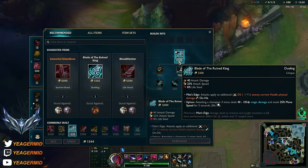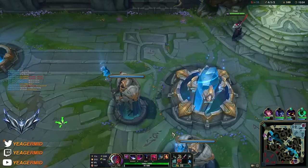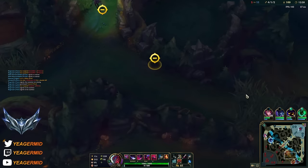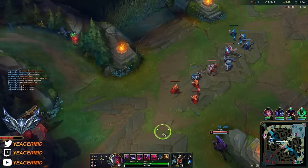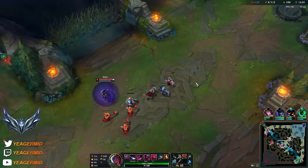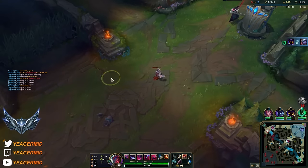Now we can buy the first item. As I said previously, this is something I like to buy against those fighter heavy type of compositions. So if they have a melee heavy comp and they're pretty tanky, then this actually gives you a strong spike because you'll be able to abuse it a lot compared to ranged champs. That's why I'm going for this right here.